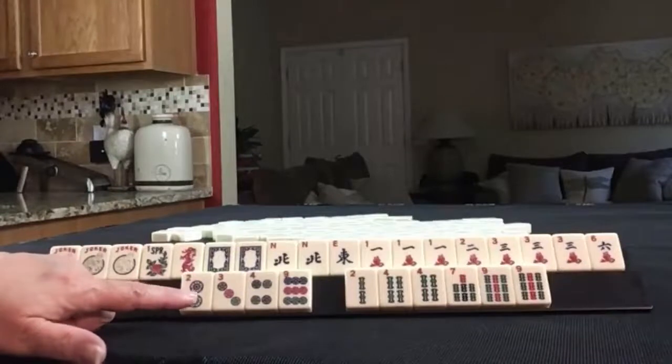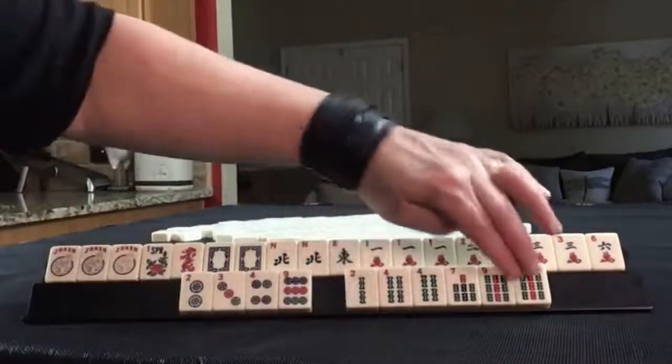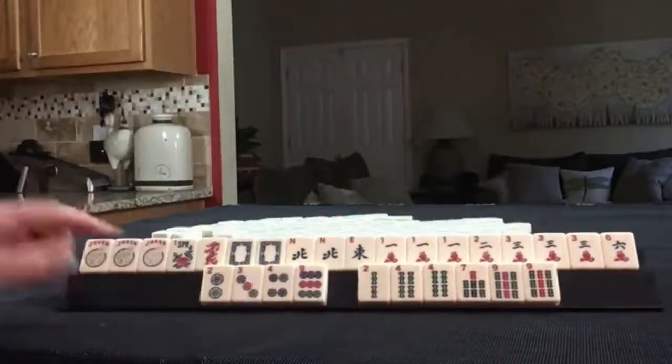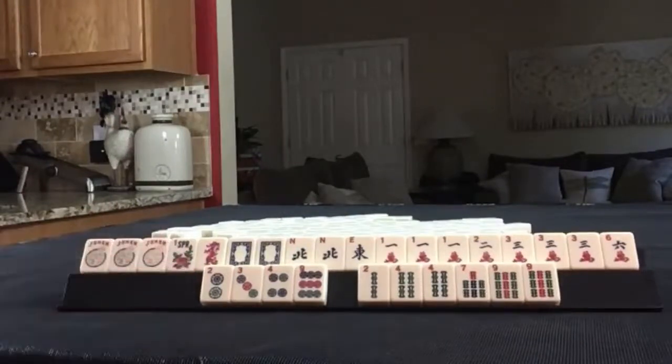For dots, singles: two, three, four, nine. In bams: two, four, seven, nine, and pairs of fours and nines. If these were your tiles, what would you focus on and what would be your first discards?